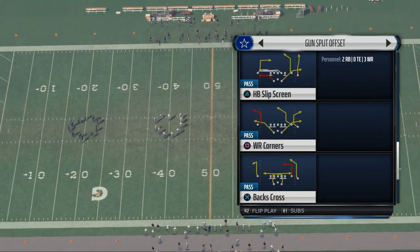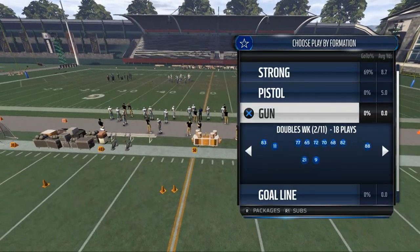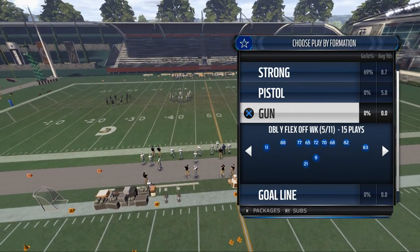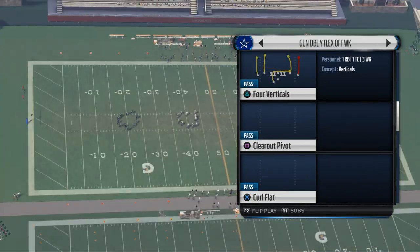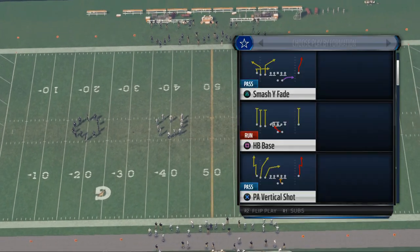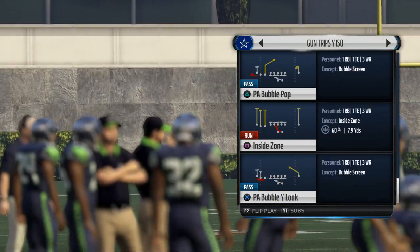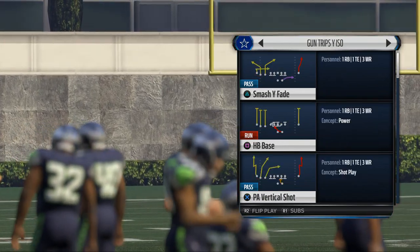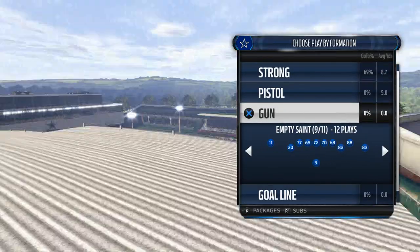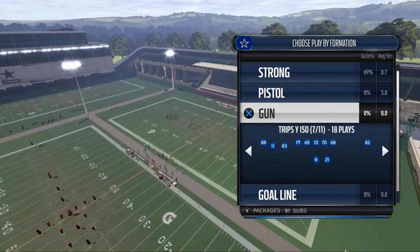You see some nice quick passes from the split-offset formation as well, decent runs, but nothing to the left. We need something to the left, something to the right, something to the middle of the field. Wing tree weak was our zone beater, tight offset was our man beater. Double flex offset weak has the inside zone and the power O but no counter, so we'll annex that one. Trips white ISO has the base, the draw, and the counter, as well as an inside zone. The quick audibles are really important. Trey Up and Saints and Empty Saint are all empty formations, so the only shotgun set we can really use is the Trips Y ISO.